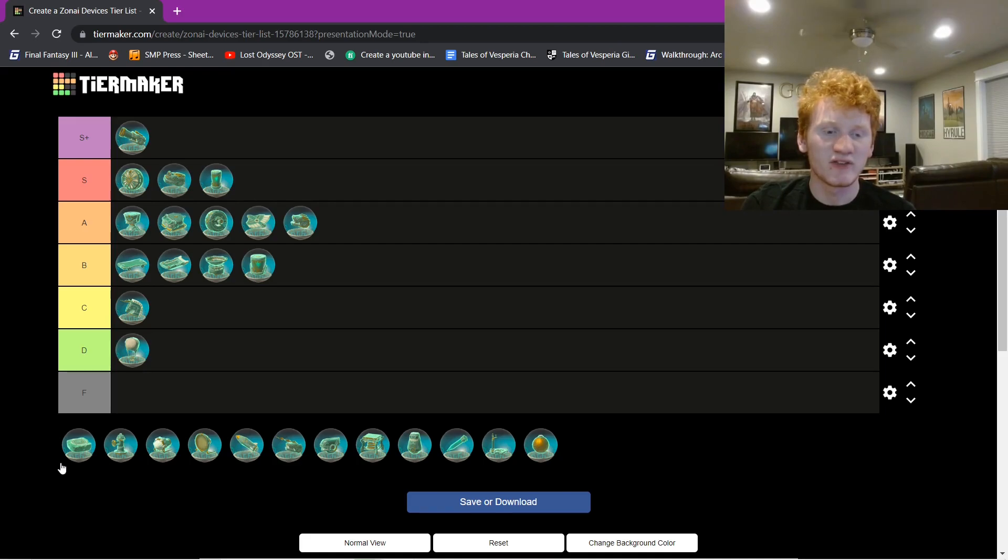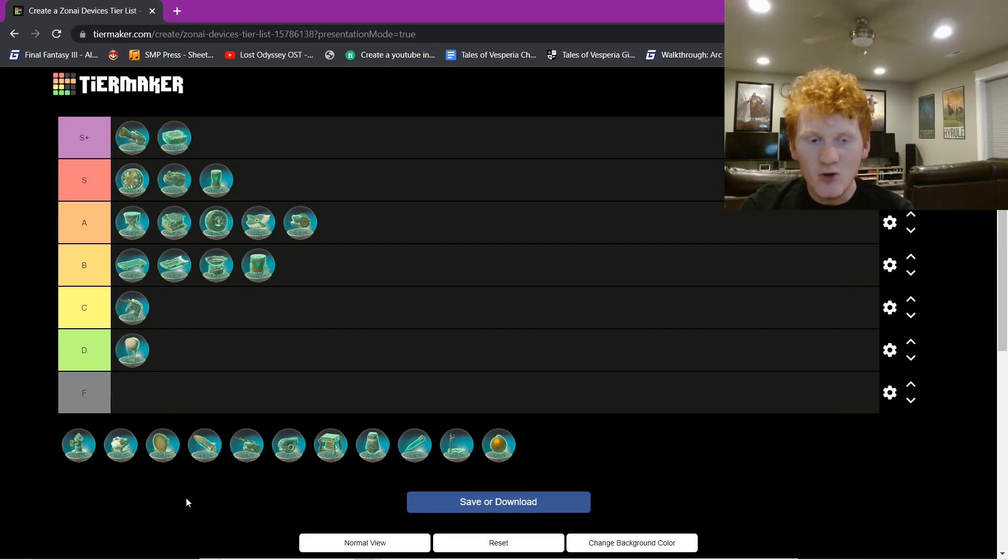This is going to be the most biased pick on this list — I'm putting hoverstones in S-plus. You're probably going to think I'm an idiot. But the amount of things you can do with the hoverstone is more than you think. You can cheese every puzzle in the Construct factory, you can cheese all the puzzles in the fire temple. I kind of got done trying to figure out those railroad puzzles and found a lot more applications for the hoverstone than I ever thought. There's something cool about being able to hover, ascend, get another one, and make an endless staircase. I love hoverstones — they are elite.